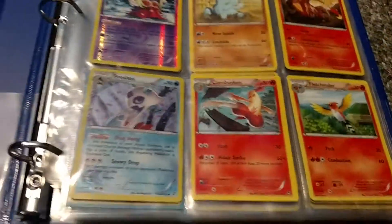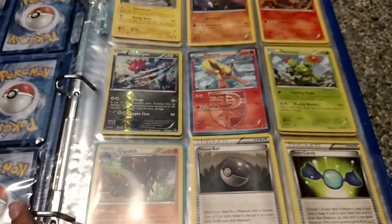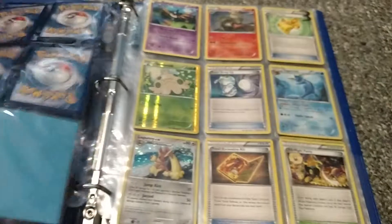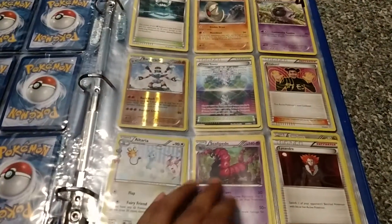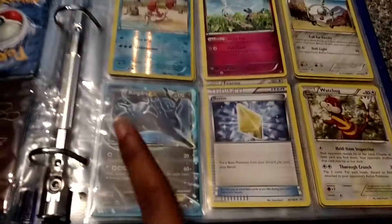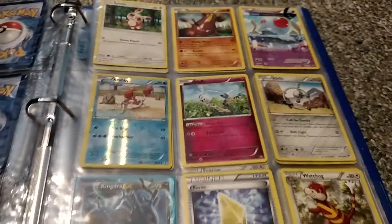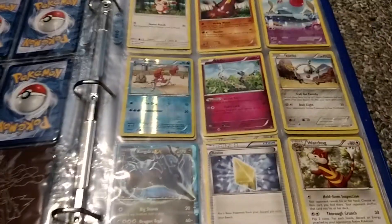So basically these are the Pokemon cards you have a chance to win. Page six has a Kingdra EX, so if you're lucky enough to win, you need a little bit more luck to get this Kingdra — you would need page six, card seven.